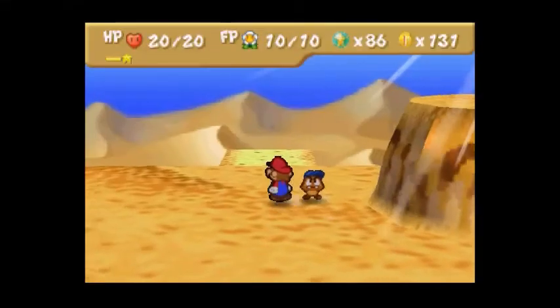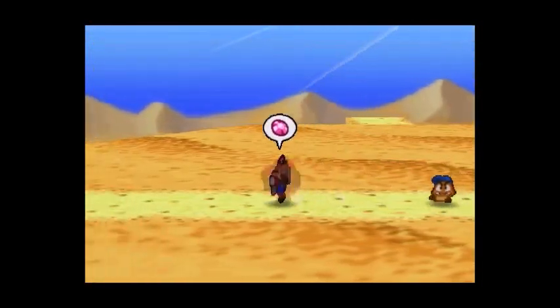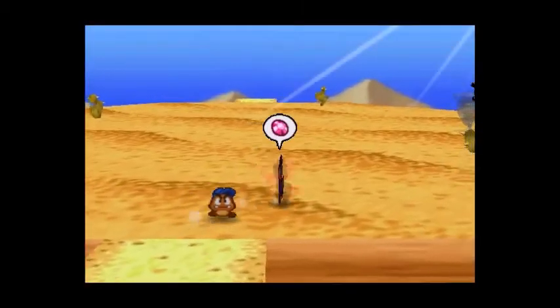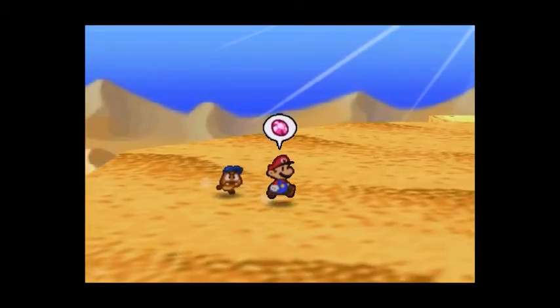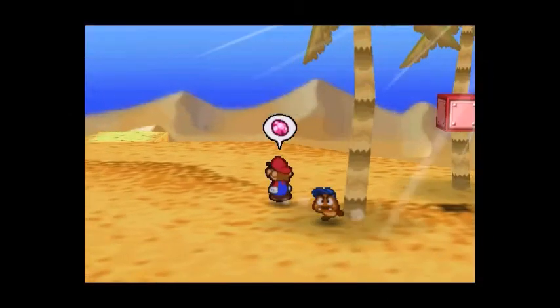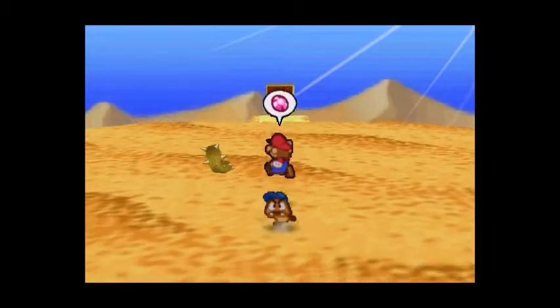When I have the Spin Attack badge on, you get that red aura around Mario, and if you go into weak enemies, you don't even have to battle them — they'll just be destroyed. The Pulse Stone, as you can see, is flashing. There's a badge here — it is the Runaway Pay badge. That's a coin block. We're almost at Dry Dry Ruins.